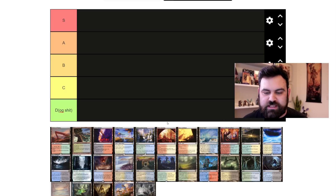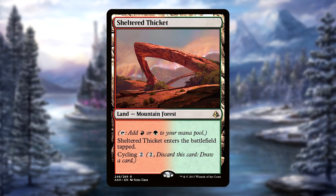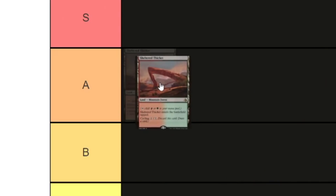We're starting with Sheltered Thicket, part of the cycling lands from Amonkhet. They are ETB tapped lands with cycling for 2, so for 2 mana you can draw a card — but most importantly they have land types. Sheltered Thicket has mountain and forest, meaning it's fetchable off fetch lands. I'm putting this cycle in A tier. They're borderline B because many don't see competitive play, but Sheltered Thicket has seen Legacy play in the Lands deck as a fetchable red-green source, and is a cycling land to dredge off Loam.